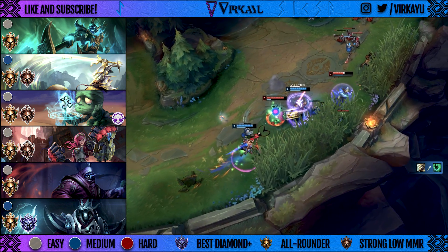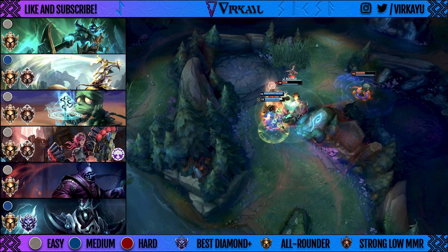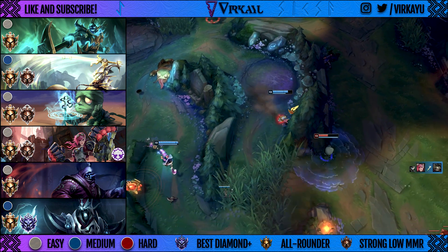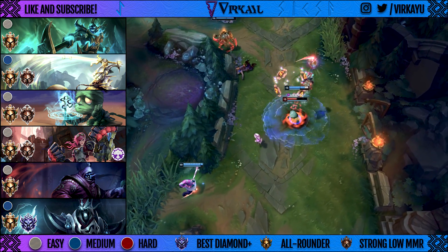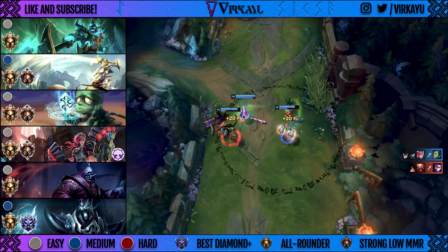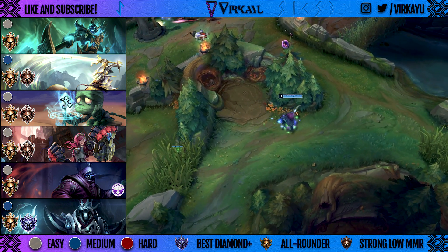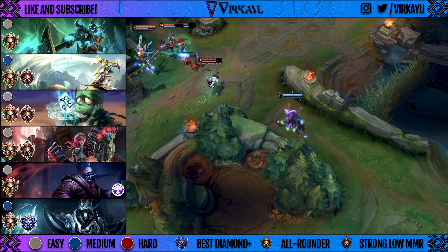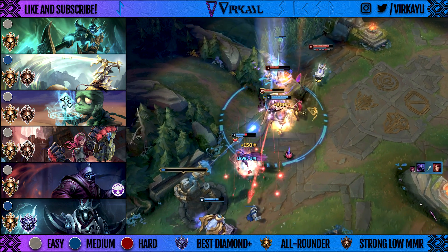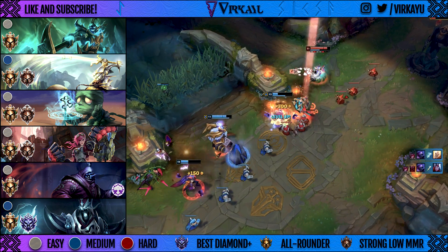Next we have Vi and Jax, who have similar play styles — good level 3 fighters and good team fighters, though they do have different roles. Vi is more of a diver, while Jax also dives but has a much better split push. They can both take Heralds and Dragons very quickly, and both have good scuttle crab control at level 3. With the Cinderhulk buffs, Vi and Jax can build both damage and tank, giving them versatility when ahead or behind, making them a well-rounded package that's difficult to deal with.